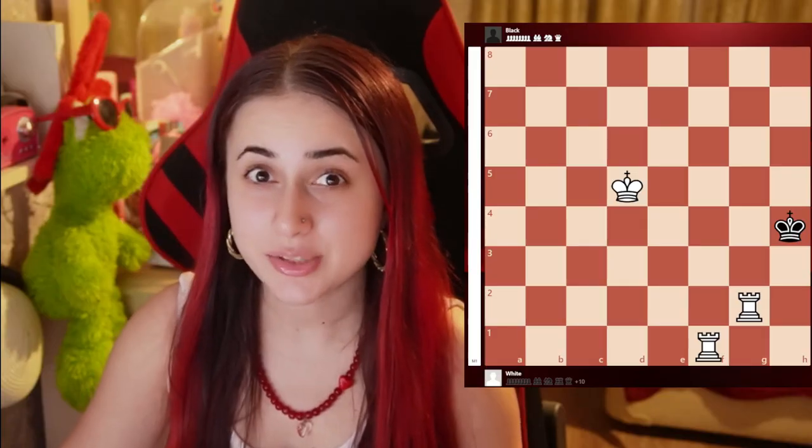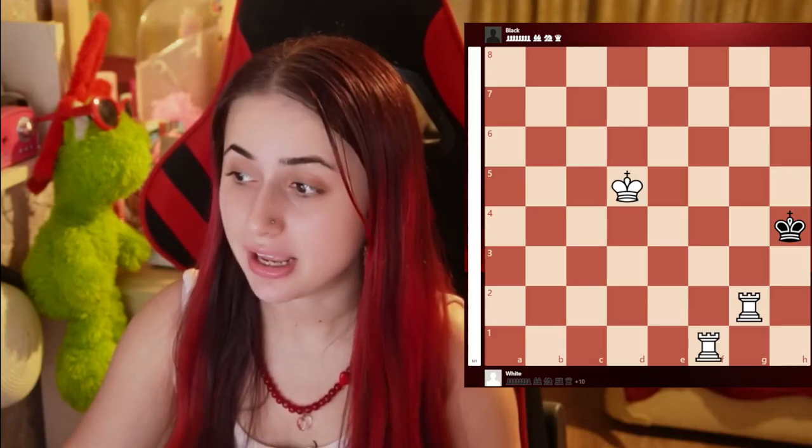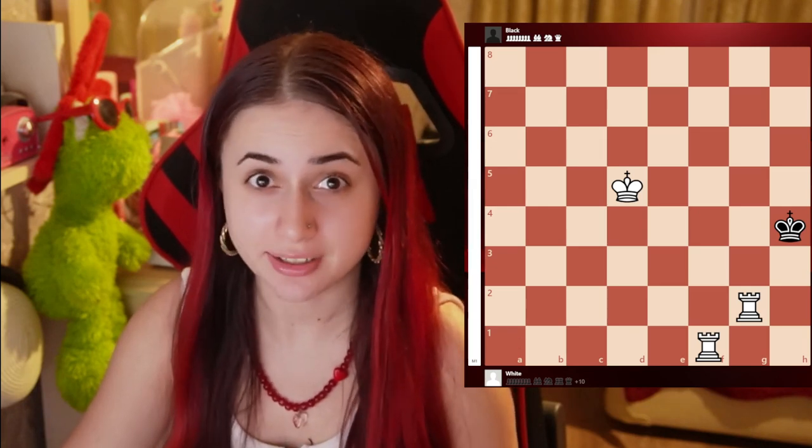Can you checkmate with two rooks? Make sure to watch this video to find out. Here is white to move. White has two extra rooks and this king is in the corner. How do we checkmate here?